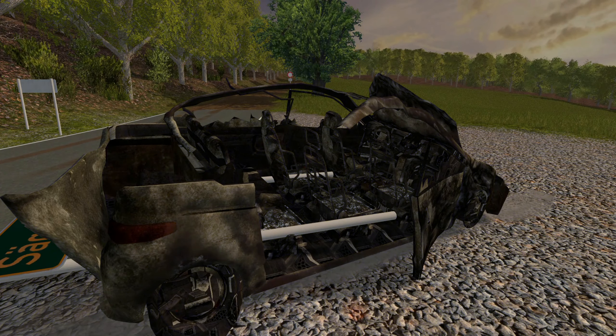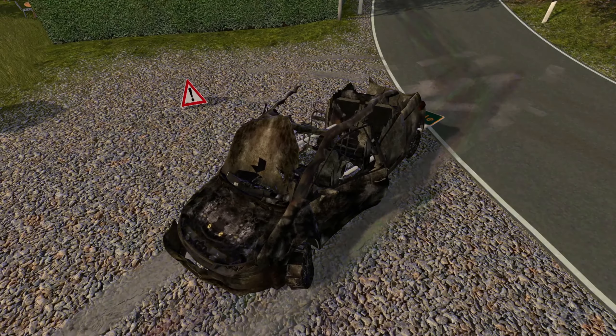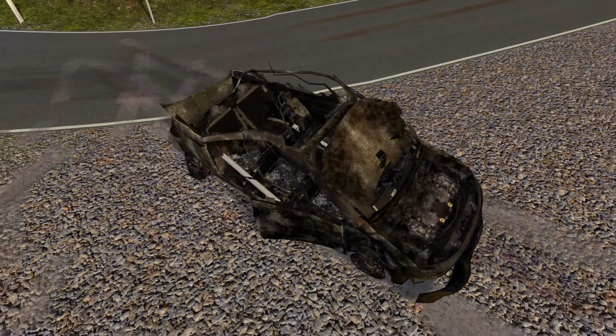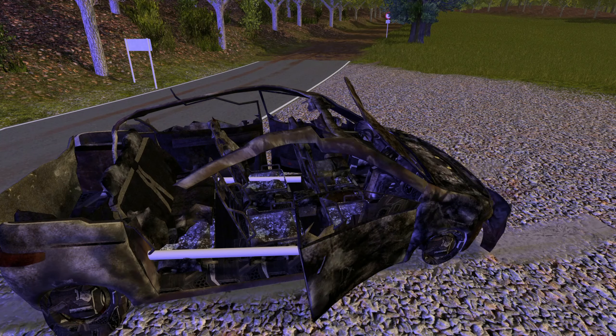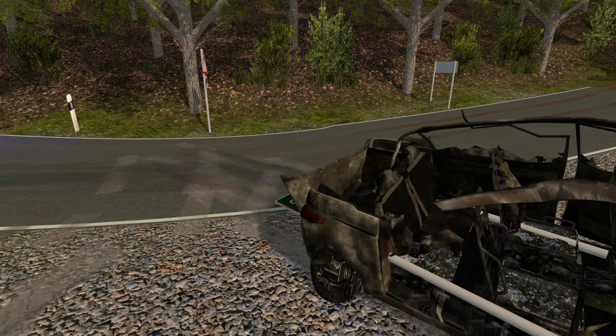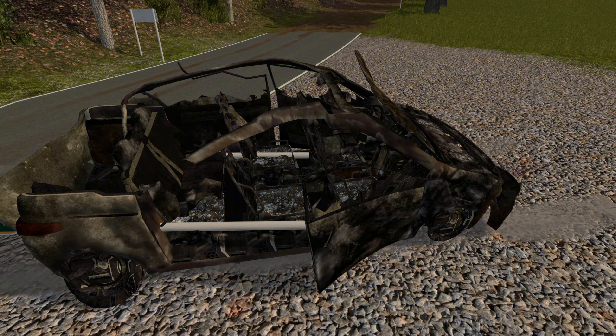Liebe Freunde, was denkt ihr, was mit den Insassen des Fahrzeugs passiert ist? Laut dem, was man hier sieht, würde man sagen, der hat das nicht überstanden. Aber der Person geht's gut – ich frage mich nicht, wie er das geschafft hat. Der ist anscheinend ganz munter aus dem Fahrzeug ausgestiegen, weil es ein bisschen heiß unterm Arsch wurde. Er dachte sich dann: Jetzt steig mal aus – ups, ich rufe kurz die Feuerwehr, denn mein Auto brennt neben einem Wald. Der muss hier tausende Engel gehabt haben, damit er das überstanden hat.